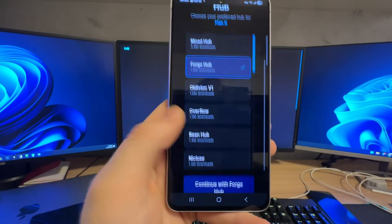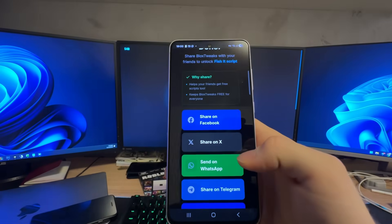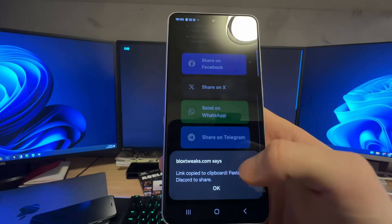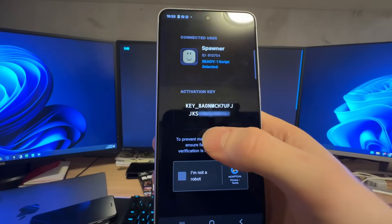Right here you need to choose Forge Hub. If you don't have Delta Executor, you can download it on blogstweaks.com as well. Now continue with Forge Hub and make sure that you share the script with your friends.